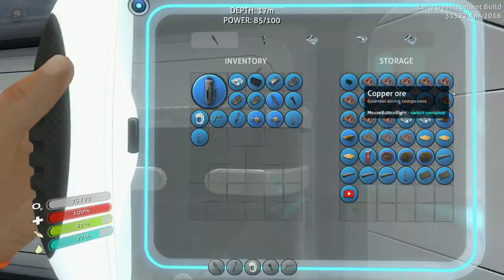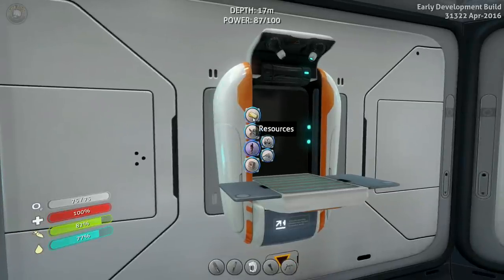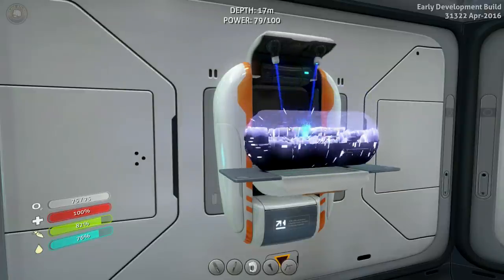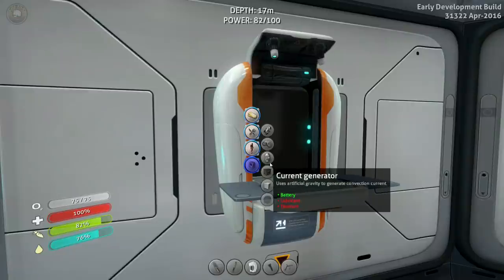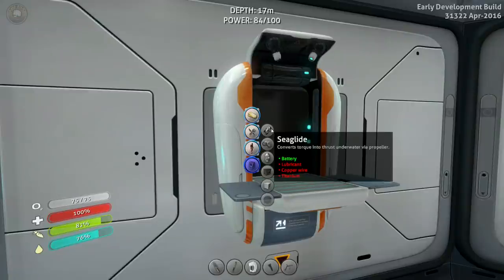We also got some gold, which I was able to find — it's going to be nice for later on. Power cell — boom, shaka-laka! We also see fiber mesh, which is good to know we have that.